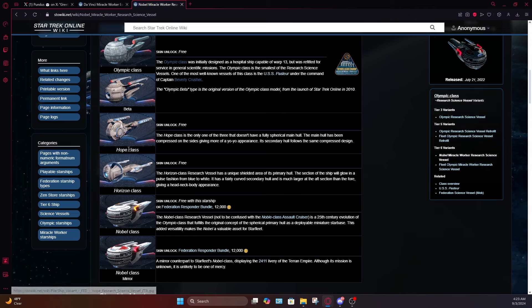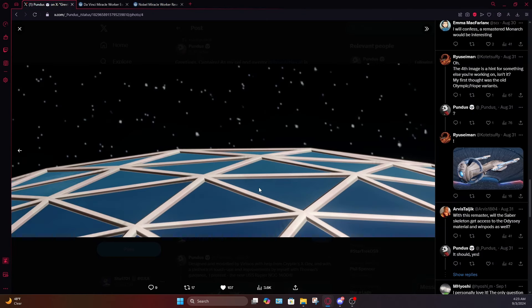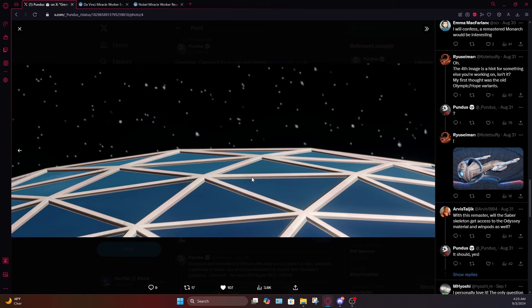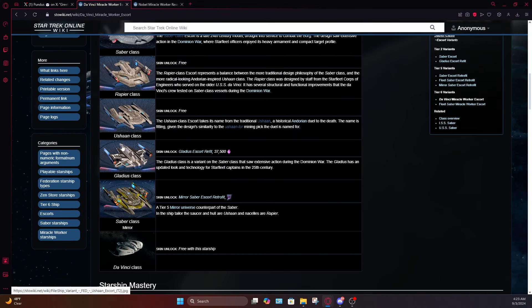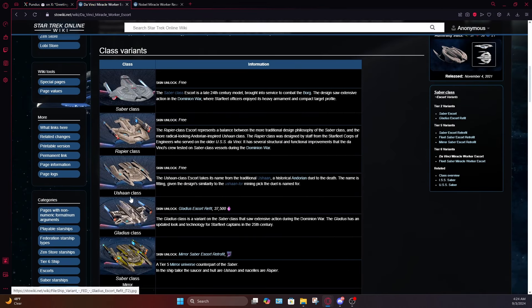As you can see, this model has aged like crazy — it's about 14 or 15 years old at this point. Some are theorizing that the dome in the mysterious shot could match this dome, which would indicate that some of the Olympic variants are also getting revamps, including the Horizon, possibly the Hope, and maybe even the beta version of the Olympic class. Of course this is all just guesswork — we have no idea what that actually is. But hopefully this could mean a remaster for the Horizon, or it could even be linked to one of the other Saber models.